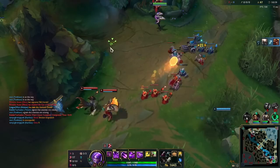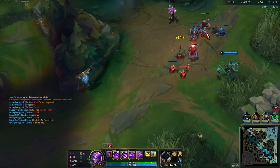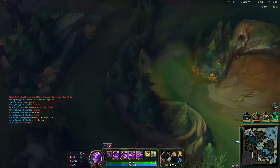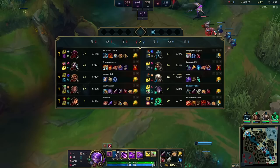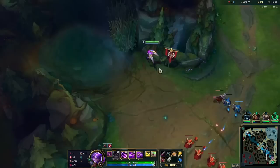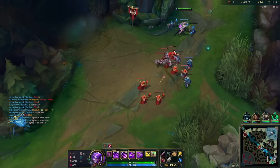Since I have Thresh they have to be really scared to walk up. My Thresh should be walking past the wave to zone them — he should be pacing back and forth right here. She almost died. Yeah, this freeze is not breaking at all. I guarantee this is how you win through wave management — look at his CS, look at mine. I haven't even killed him once.